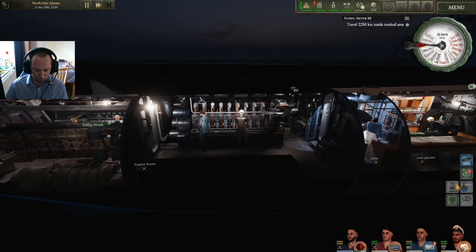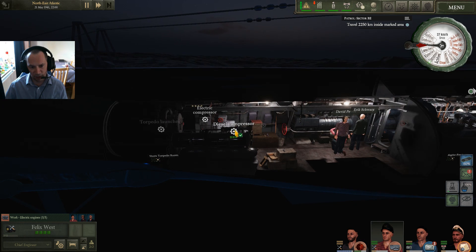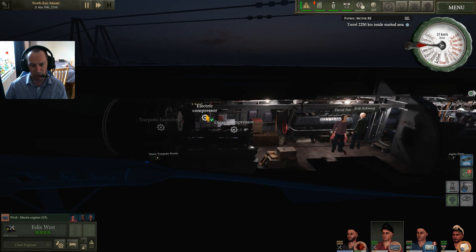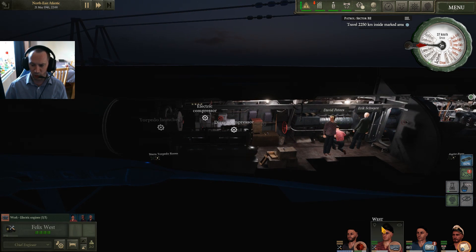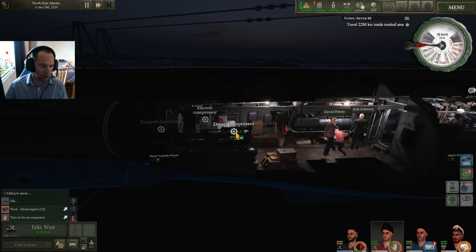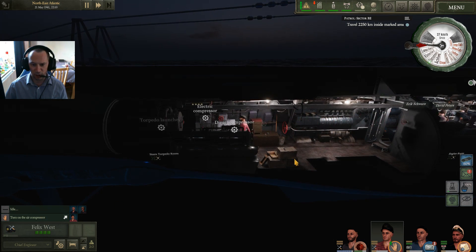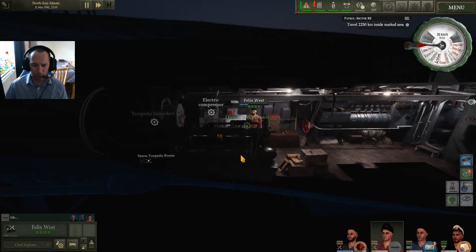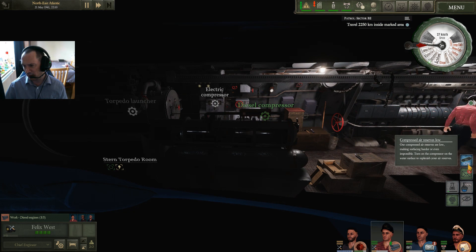Basically, if it's not at 100%, to refill the compressed air, find someone and go to the rear of the boat where it says diesel compressor or electric compressor. You can right-click on it, or press Control and left-click on it, and it will add that to the officer's work stack. He will then come over to the boat — you'll see the compressor turn on and compressed air will start to fill back up.